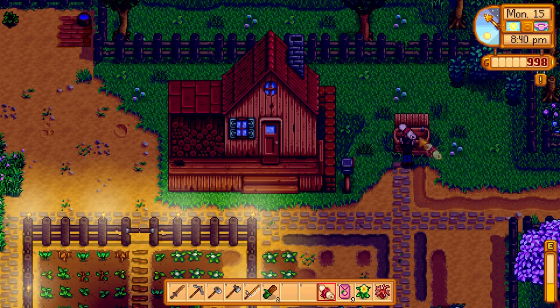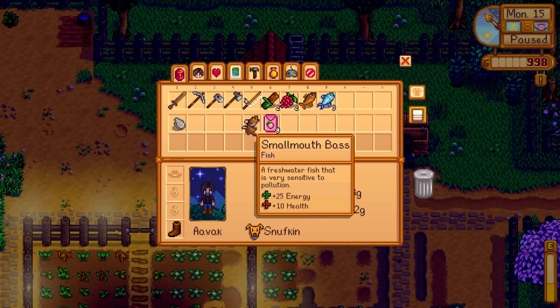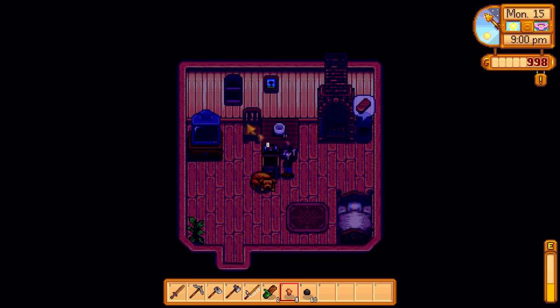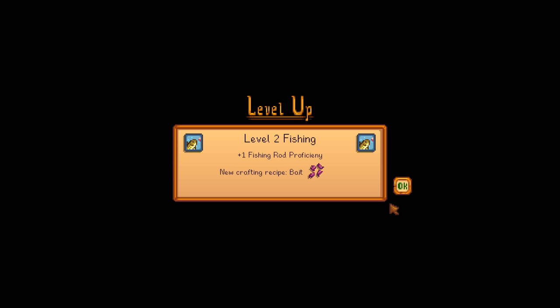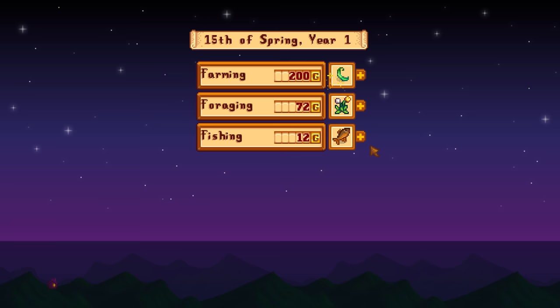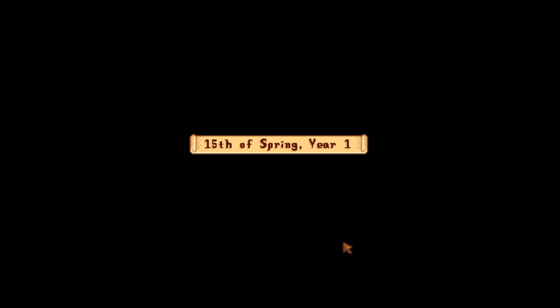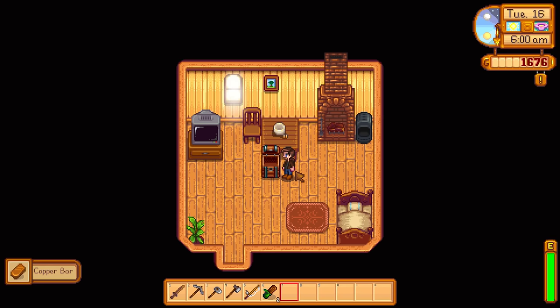Fingers crossed — if we get two grand, I will be investing in getting us a new watering can. Starting to offload all of these glorious things. I'm not going to sell those seeds, obviously. Everything else goes up there. They should actually get us a reasonable bit. Let us find out how much we earned. Also, before we go to sleep, may as well get another bar of copper. We will sleep with the gentle glow from our furnace illuminating our room. Level 2 fishing — plus 1 fishing rod proficiency. New crafting recipe: bait. Fantastic. 200 from farming, 160 from foraging, 292 from fishing, and 26 from miscellaneous. 678 in total. Very nice indeed. We do not have very far to go before we can get a new watering can. I am frankly very, very excited about that.